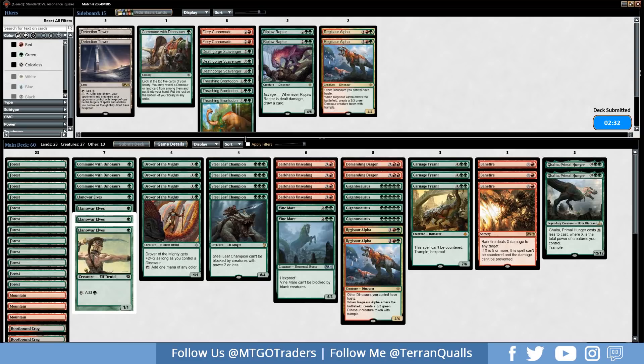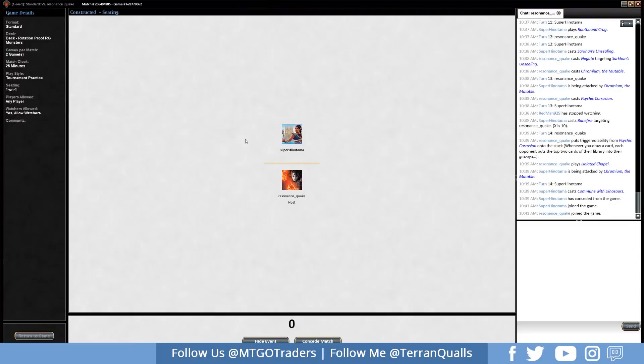Looking at the sideboard — Thrashing Brontodon comes to mind for Search for Azcanta, and Detection Tower could be good against Chromium. But we feel we're probably fine and just got outpaced by the opponent. We're going to submit and see what we can do in game 3 — they had lots of good counters when needed and we just need to get threats out more quickly.